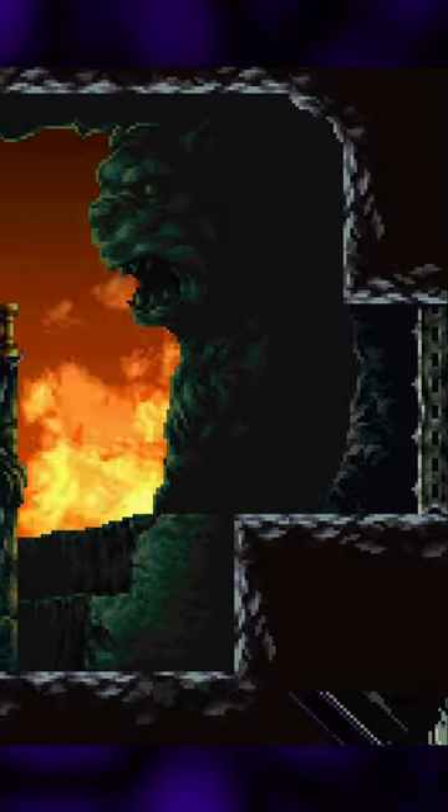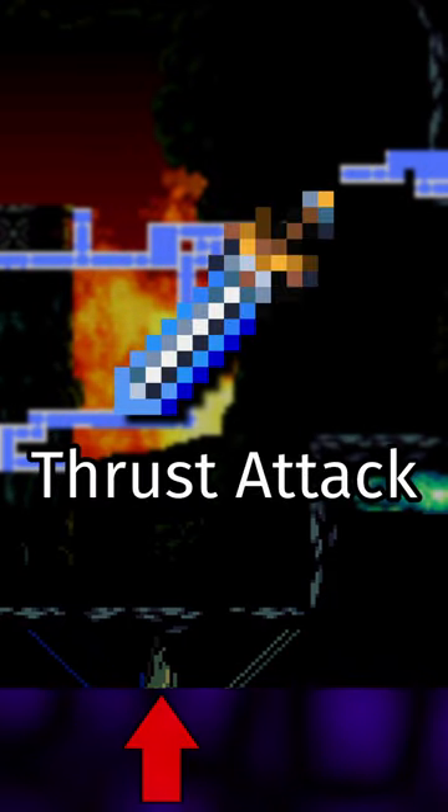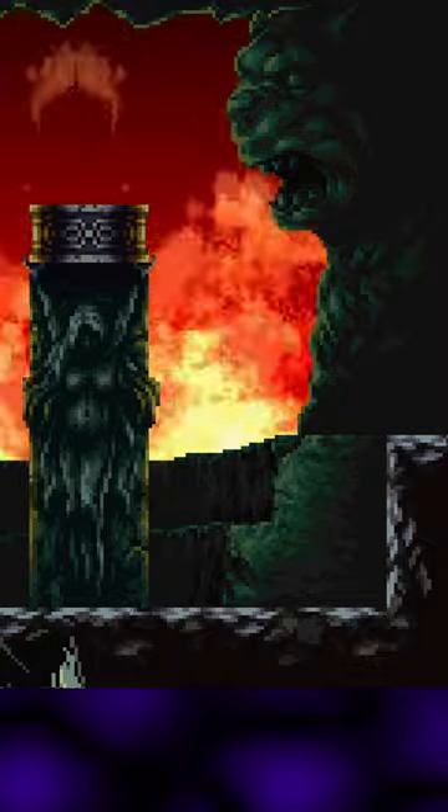Once I'm inside the floor, if I try and leave the room from the right side, I wouldn't be able to because there's some weird out-of-bounds geometry that blocks me. So in order to leave the room, I first have to do a thrust attack with the Claymore to enter this weird state which makes Alucard move a lot faster and also gives him access to a dive kick.